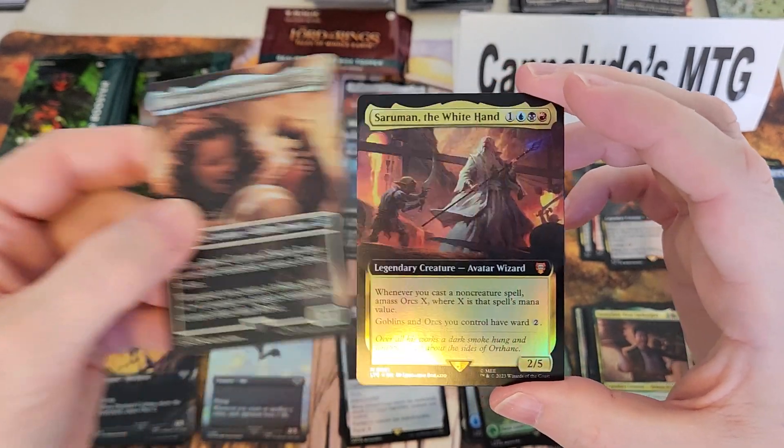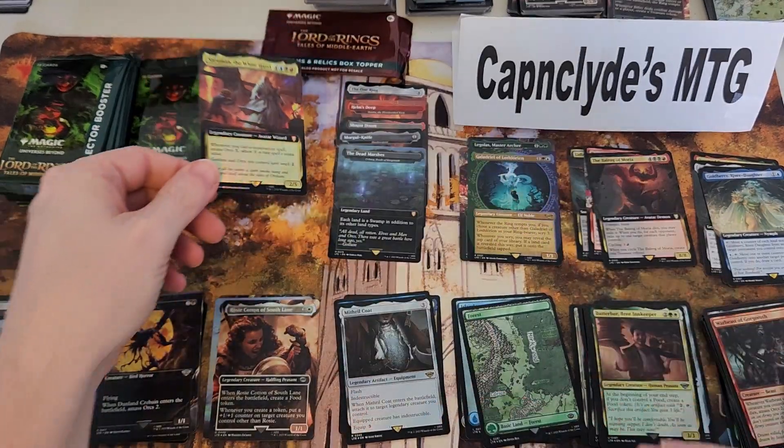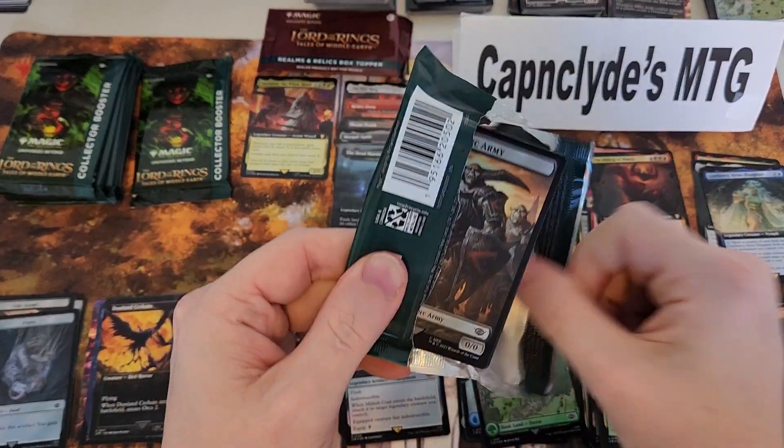Goldberry, we have the Balrog of Moria from Commander, Gandalf uncommon, Gladril rare, common Sébron, Rosie uncommon — very nice picture of old Rosey. Oh — Saruman the White Hand, mythic number six! And the foil — oh my!